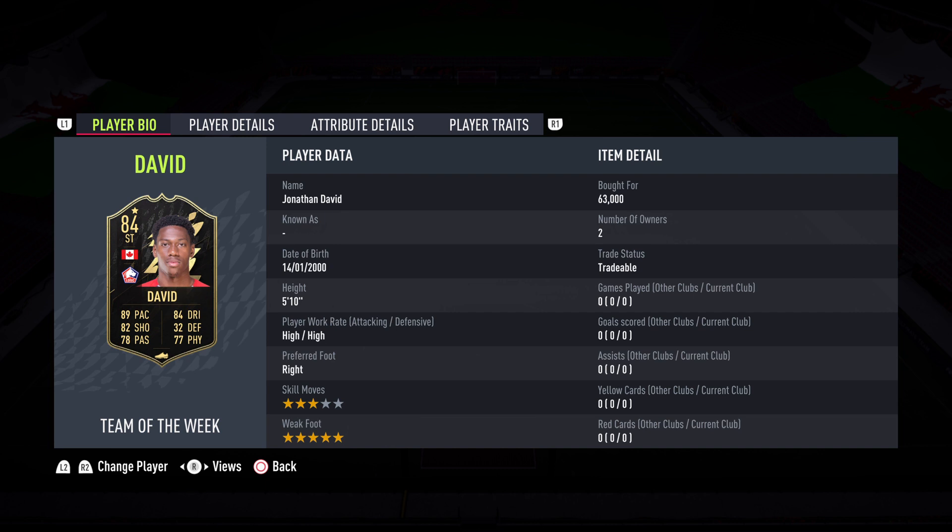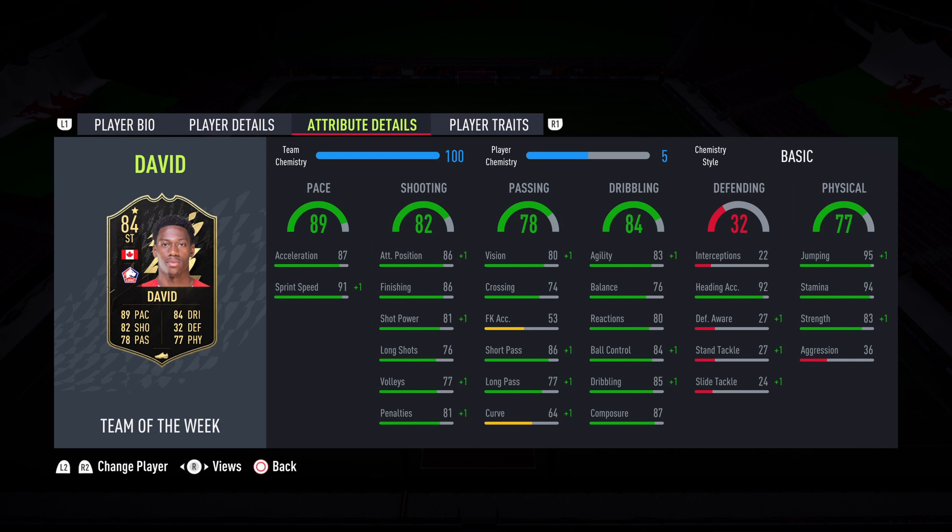Starting off with a player bio, he's 5'10", so quite tall. He does have high/high work rates, which is quite strange for a striker — might mean he drops in a little bit too much, but we'll see how he performs in-game. He's right-footed, 3-star skills, 5-star weak foot. 3-star skills is a little bit on the low side, but that 5-star weak foot is really promising. I feel like weak foot is potentially more important than skill moves this year, as skills are a little bit harder to do, but weak foot means you can go off either foot and shoot. Could be a really positive point for this card.